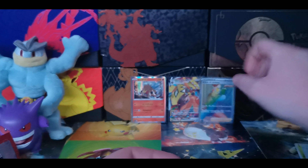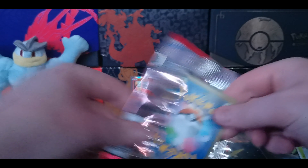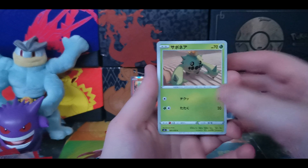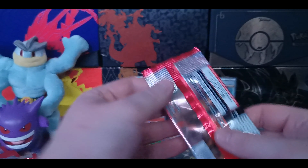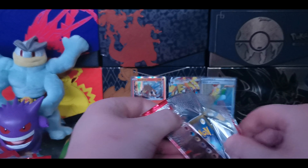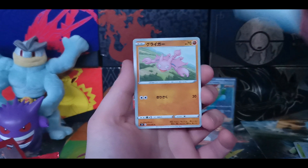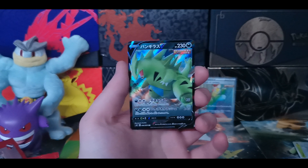Drop a like on the video if you're enjoying it so far. One to the front - we got Primeape, Single Strike Mankey, Cacnea, Spoink, and Golbat. Can't wait to see all these cards in English next week. Hopefully I get those packs pretty soon. I got a Booster Box, two Elite Trainer Boxes, countless Single Blister Packs, three packs as well, as well as Specialty Collection Boxes.